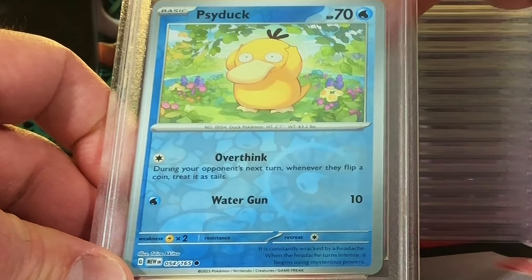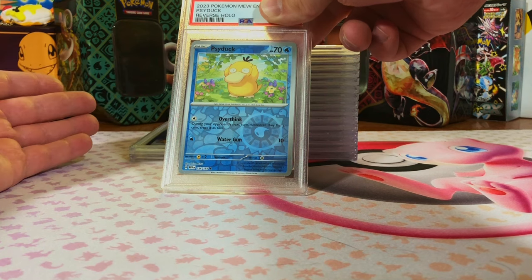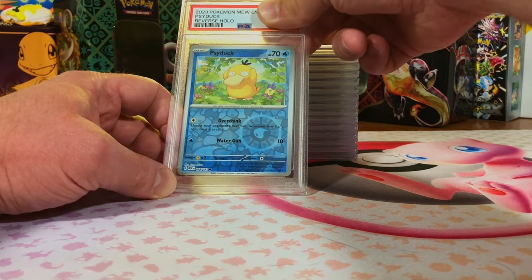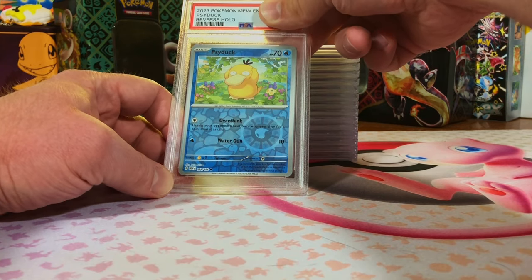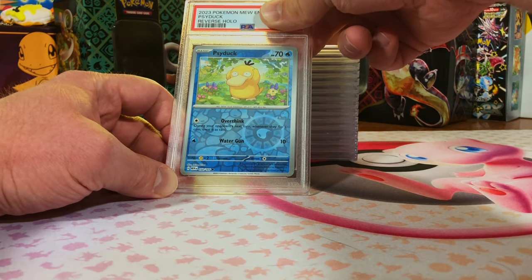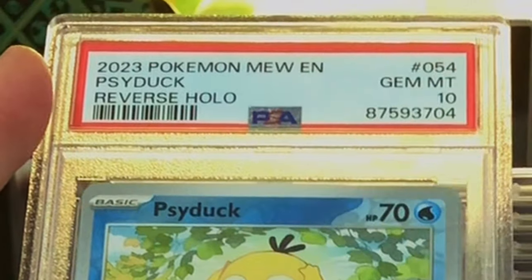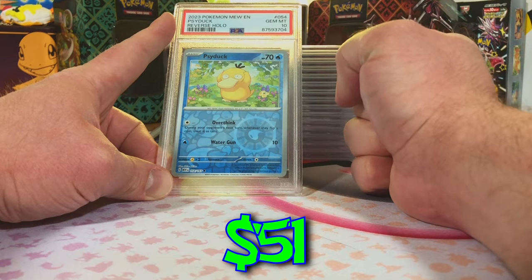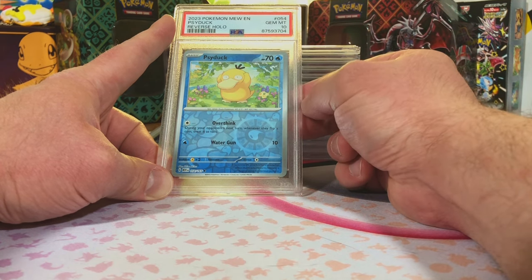Psyduck Reverse Holo Common from 151. I want to be a source for collectors to grow their collection with the cards that I pull — that's the reason I'm doing this channel. So I grade all kinds of cards because, hey, there are Psyduck fans out there. Gem Mint 10! Gotta love an original 151.